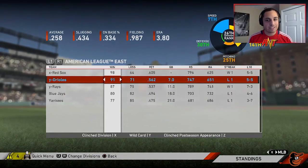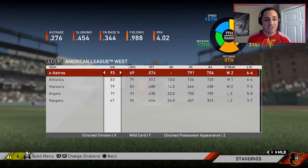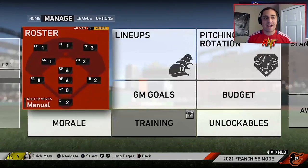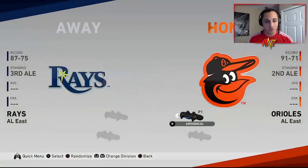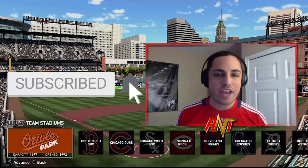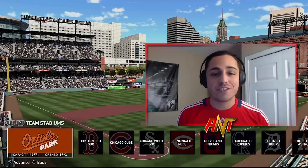To think this team was 26th overall — our best category is speed and that's seventh, next best is power at 14th. We won the wild card with the best record for the wild card. We're taking on the Rays — I'm excited about this one. Before we head into this game, I want you guys to do this challenge yourself. Tweet me your pictures of your team with everyone under 80 overall.